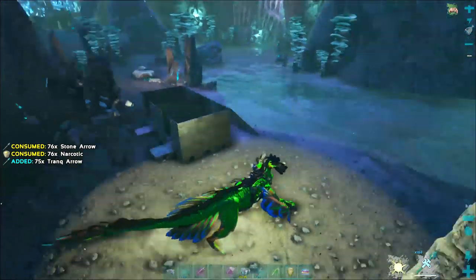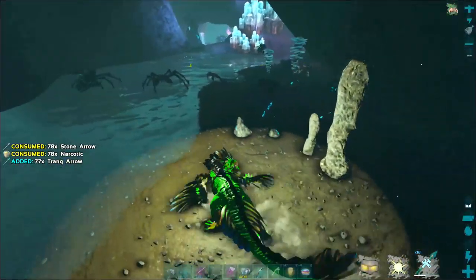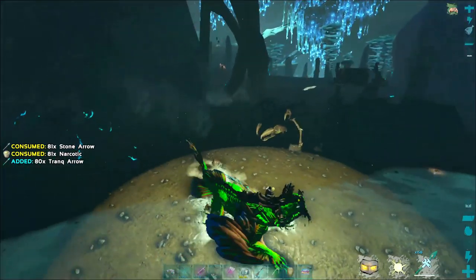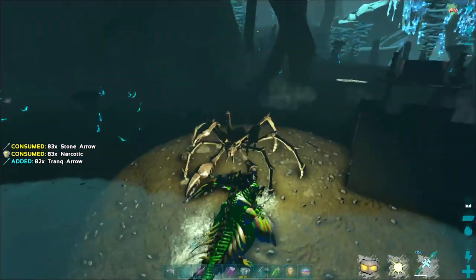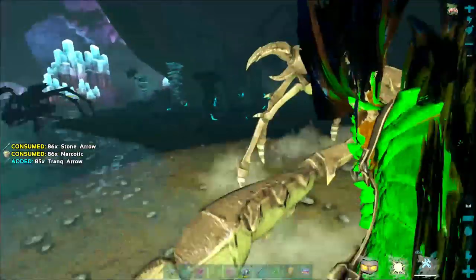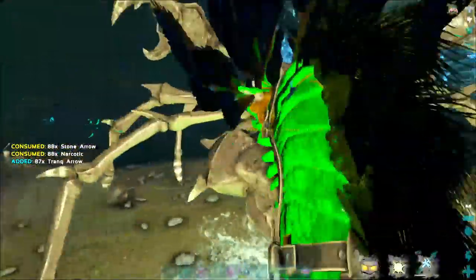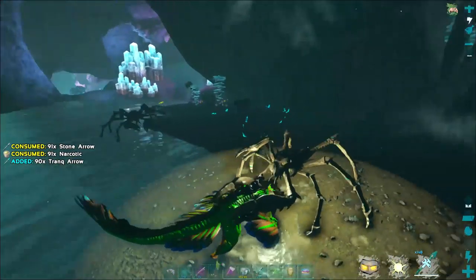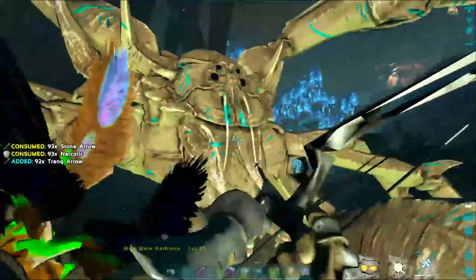There are some crabs in this location but that's pretty much all you have to kill. Once you've killed all the crabs, there's probably about 10 to 15 different sets of anglerfish down here. This is a pretty poopy rock drake — I just like the color of it. Let's see what level this crab is: oh, 55, not too bad. I can shoot it with my compound bow.